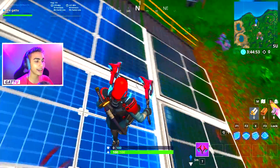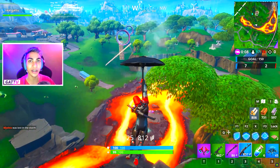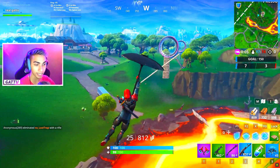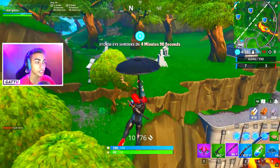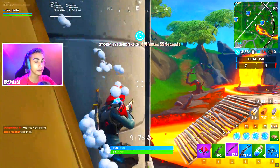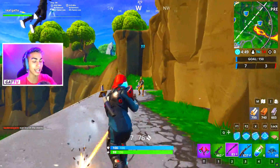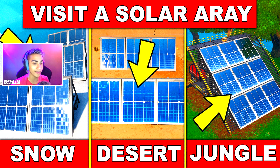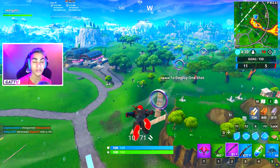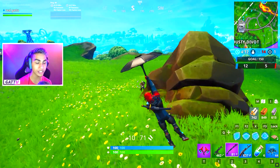The next challenge is to deal damage to an opponent within 10 seconds of landing from a volcano vent near the Pressure Plant area. I'd suggest going into a team rumble game, though if the challenge just dropped, try solo first since everyone will be there. I completed this myself before it went live and dealt 200 damage within 10 seconds of landing from a volcano vent — pretty simple with a good circle in team rumble.